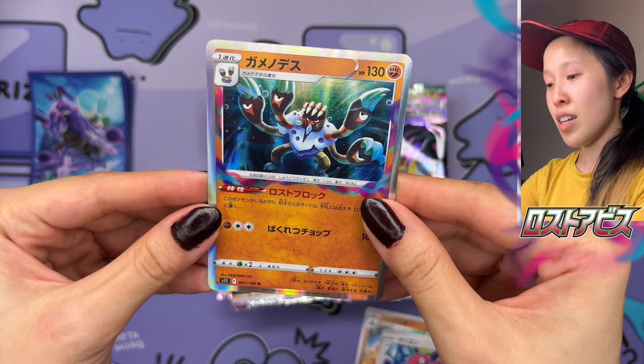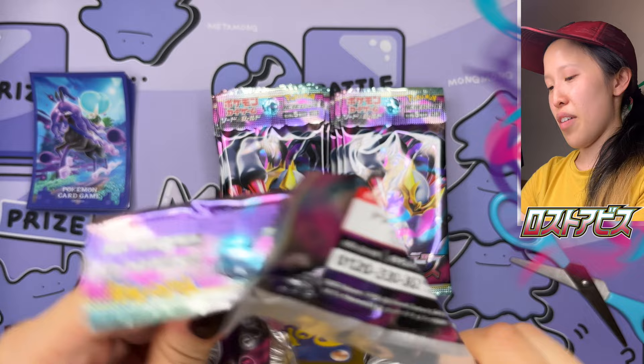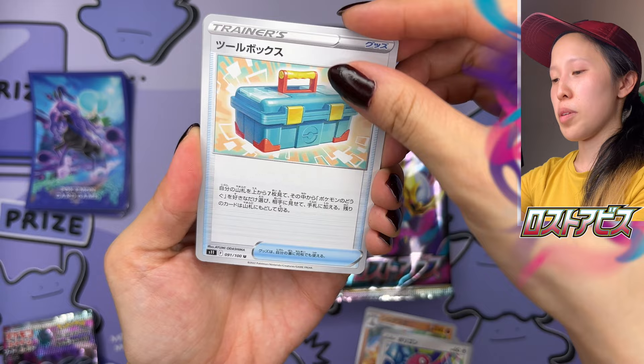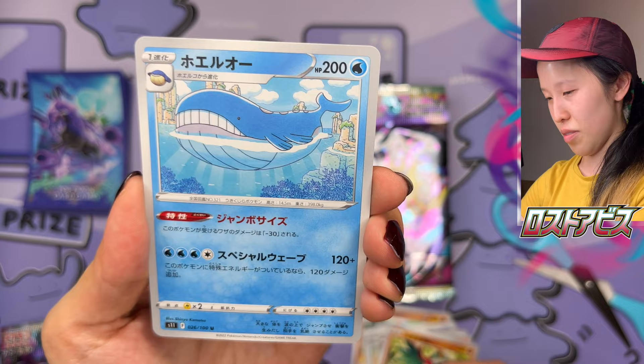That's cool. We have a Barbaracle — very beautiful artwork. I'm not really a big fan of this Pokémon, but this is a really cool artwork and a cool holo. Guys, one thing we have to always appreciate — and I've always been talking about this, J-Lo's been talking about this — the artwork of the common and uncommon cards. It's not just about the Seeker Rares, not just about the Alt Arts.